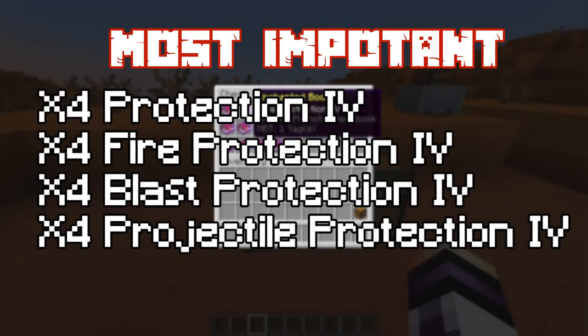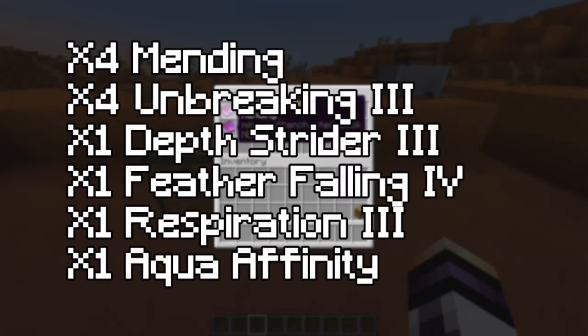4 books of protection 4, 4 books of fire protection 4, 4 books of blast protection 4, and 4 books of projectile protection 4. Some more enchants: 4 books with mending, 4 books with unbreaking 3, 1 book with depth strider 3, 1 book with feather falling 4, 1 book with respiration 3, and 1 book with aqua affinity.